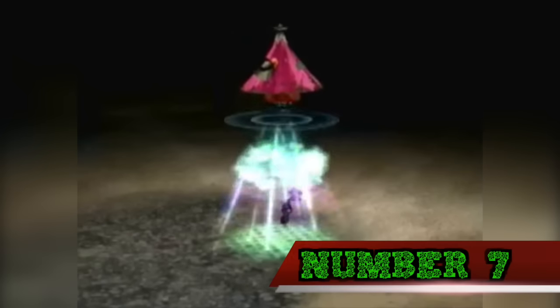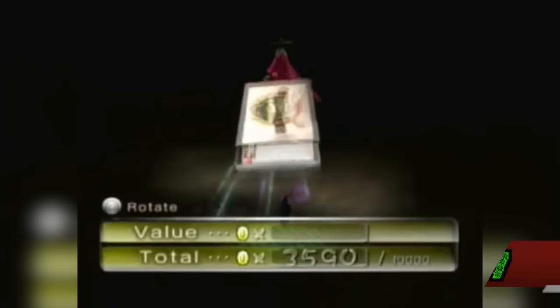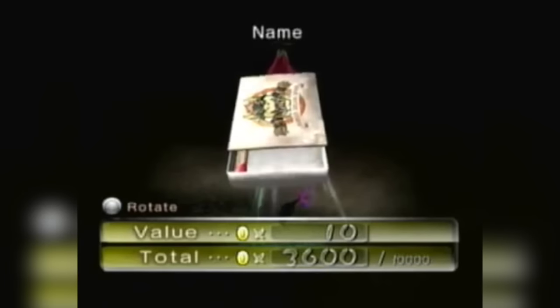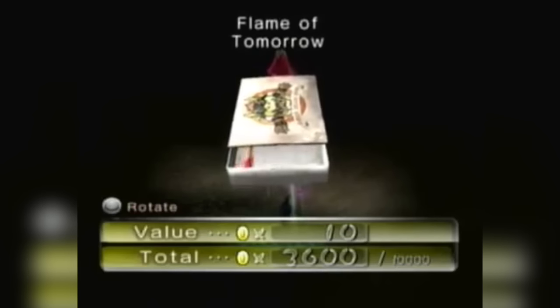Number 7. The logo on the Flame of Tomorrow treasure in Pikmin 2 features Bowser from the Super Mario franchise, but only in the US and European versions. In the Japanese version, the brand is instead listed as Sun Breath, and the Bowser illustration is removed.